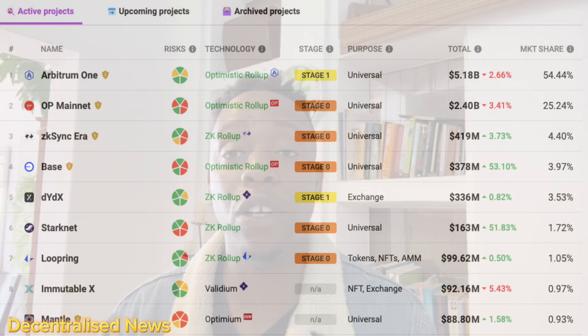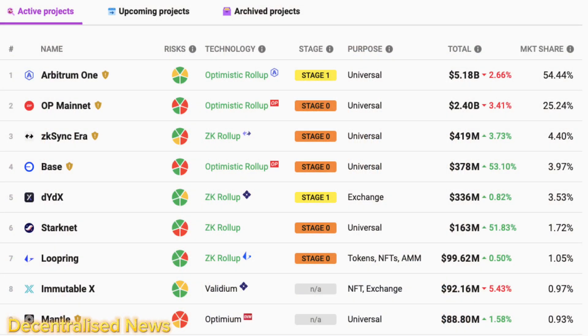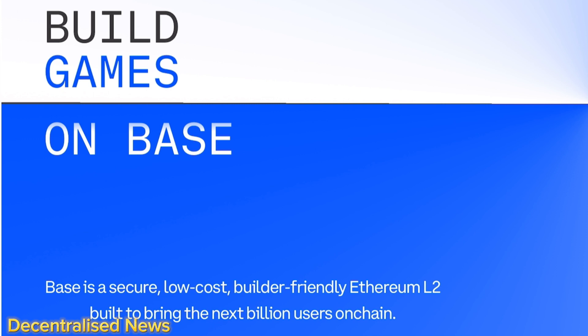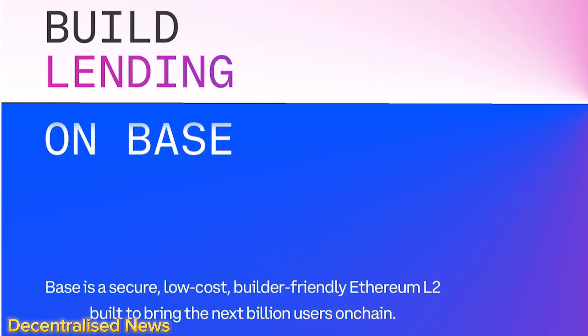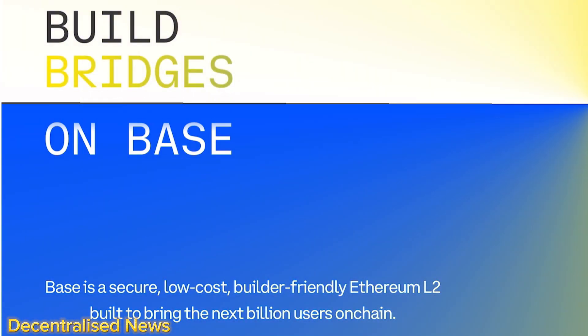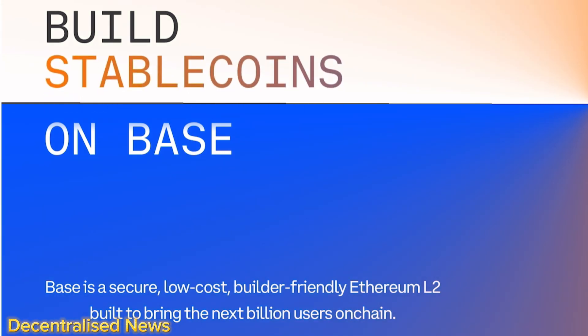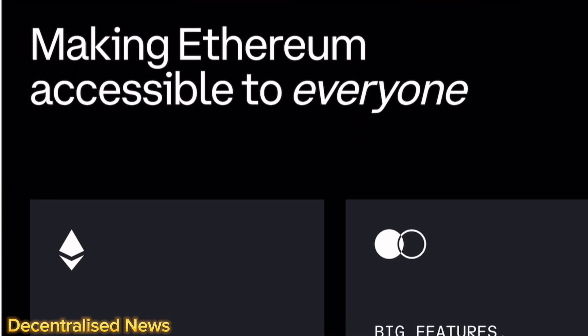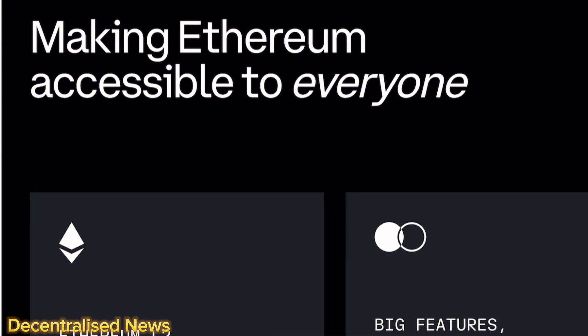Within just days of launch, Base ascended into the top five in terms of total value locked, quantifying assets transitioned into the network and actively engaged within the app ecosystem. Boasting an impressive total value locked of over $300 million, Base quickly seized approximately 2% or more of the staggering $10 billion scattered across these layer 2 networks. This is especially notable compared to leading contenders such as Arbitrum, which dominates with around $5 billion TVL, and Optimism at around $2 billion.